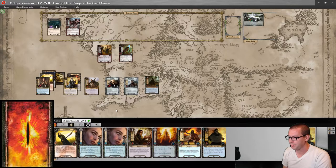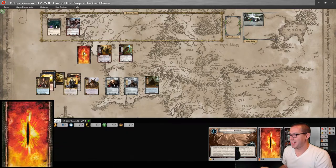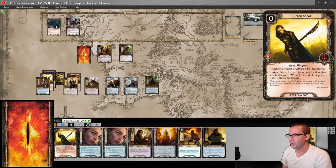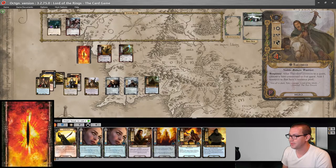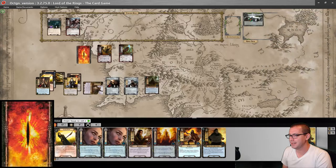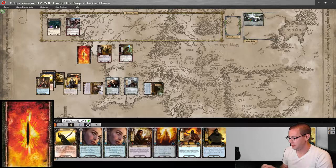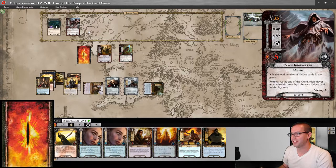Do I want a Dunedain Pathfinder who is contributing nothing to the quest right now? I think no. So, beginning the quest phase — take a hidden card. Arwen can quest for two. Two, three, four, five. Yeah, let's do that. We're going to quest for five up against two in the staging area.